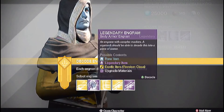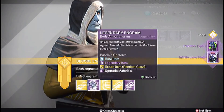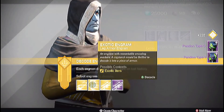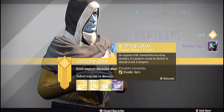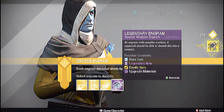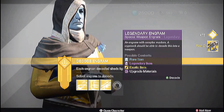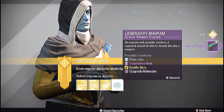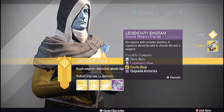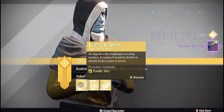Now for our legendary body engrams — we got Infinite Lines, Pandion Type One. Aww, I was hoping for Twilight Garrison. Another Pandion Type One. For our legendary special: Plan C! I'll take that, definitely. We got four legendary specials — three Havoc Pigeon. And last one is Next Big Thing.